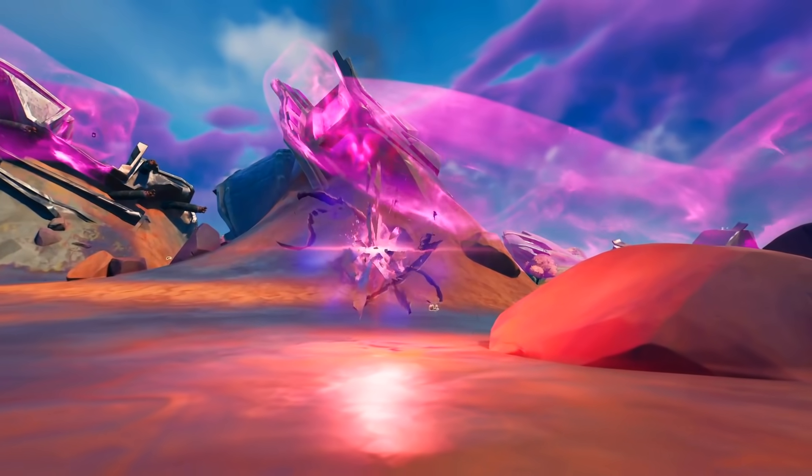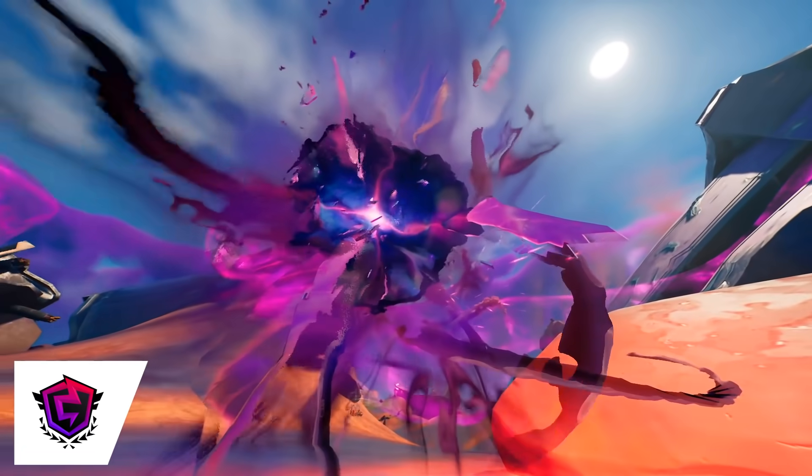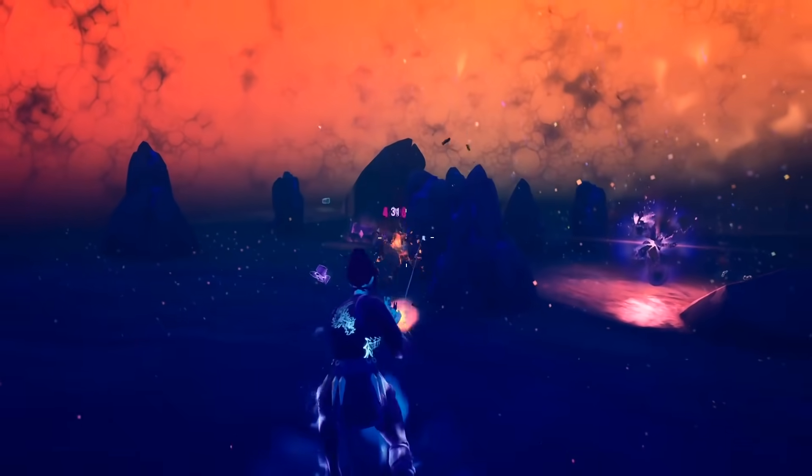Another new addition to Season 8 is the sideways, which are randomly scattered around each competitive match. These are purple areas on the map which look like rifts, and when you get close they'll expand into a large dome filled with chests and cube monsters.